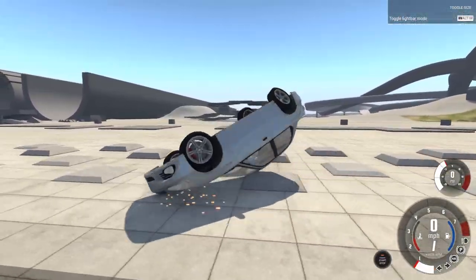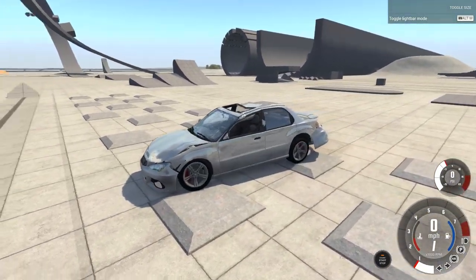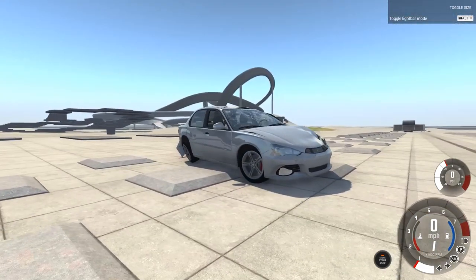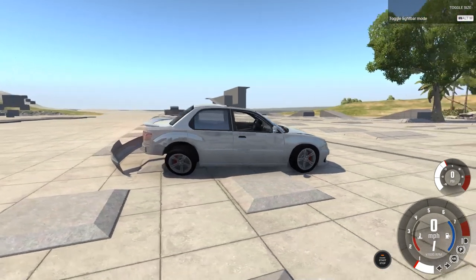And, wow. Okay, it barely did anything. The roof is a little bit flat, but it really didn't do much at all. But what if there was something in the way of the crash — like, say, a brick wall? I kind of want to see how much difference that's going to make.